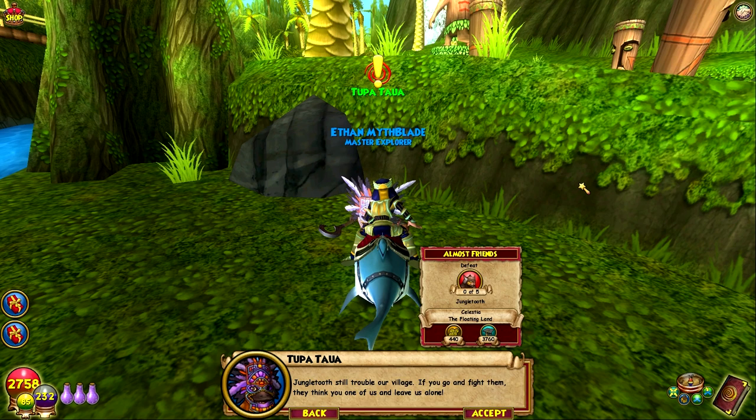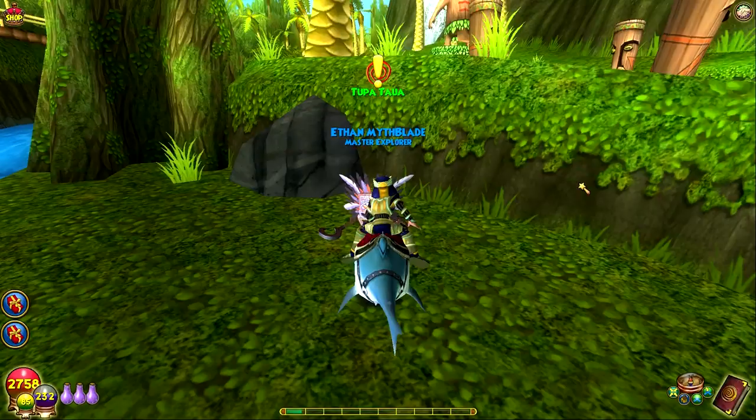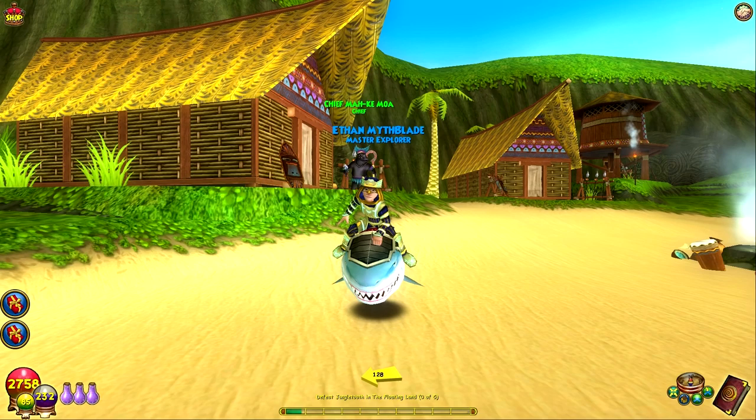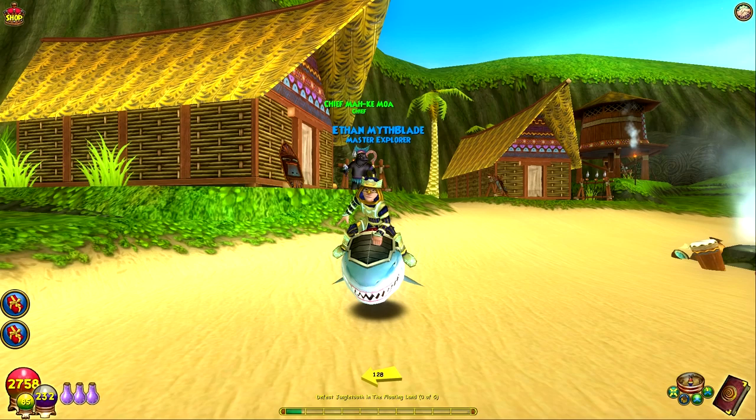Tupatau wants us to defeat five enemies so that when we fight them, they think we're one of the tribe and leave them alone. Defeat five — okay, well, leave a like if you've enjoyed today! We're about almost halfway done with the floating island. By the crash site and after we get done with Tupatau, we'll further our way and talk to the cascading waterfall — it literally talks to us, connecting through the roots of the water. Like if you've enjoyed and I'll see you guys tomorrow — we'll most likely finish up the floating island then.